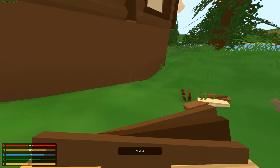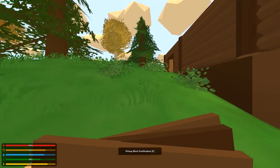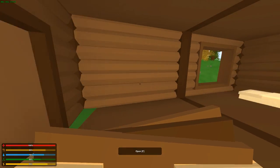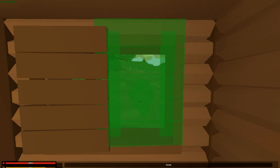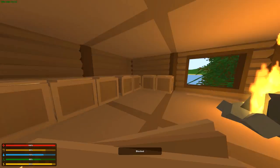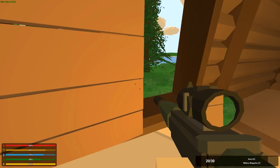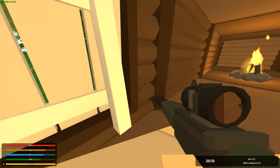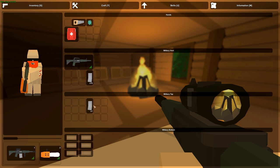Barricades can be placed down anywhere — you can use them to line your windows and protect yourself. Fortifications are a little different: they can be placed on doors and windows specifically. You could completely barricade up a window, or do what we do on multiplayer servers — barricade half the window so you can duck in and out of cover. So barricades go anywhere; fortifications go on base structures.